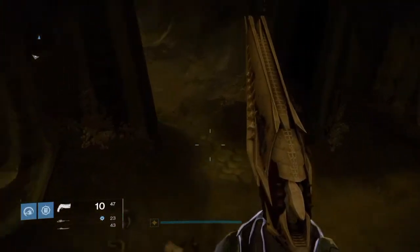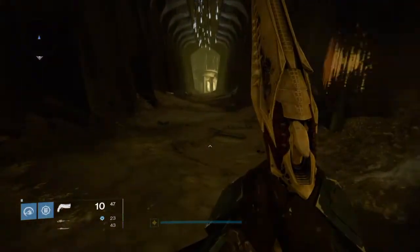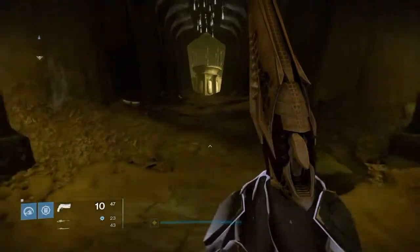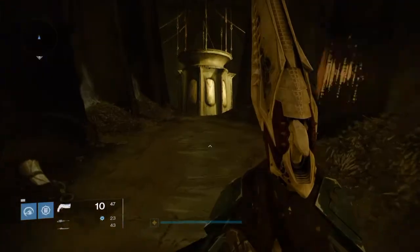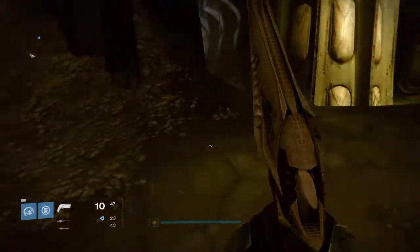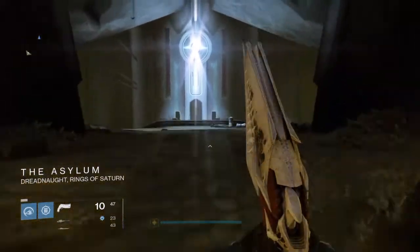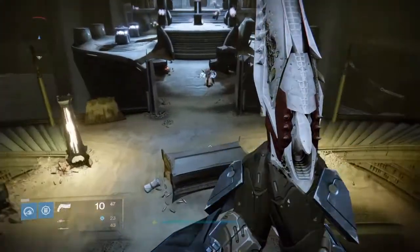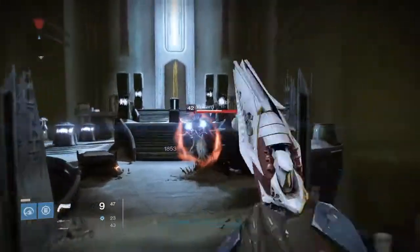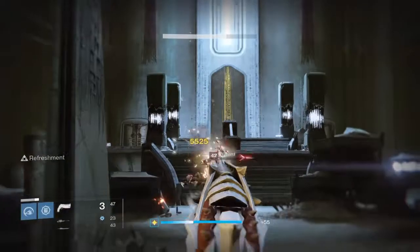Once you get here you're going to see there's lots of enemies. I just took out the enemies first and then went at him when he was by himself, just to make it easier — though you could just go right at him right away. To kill him you're going to need to hit him with your sword to get rid of his shield. Then you can keep hitting him with the sword, or switch to something like a shotgun or your primary, because it's pretty hard dealing damage in a sword fight since he's better.